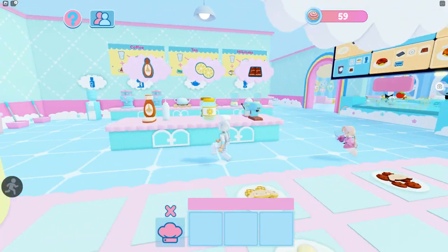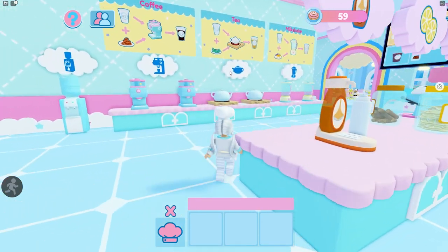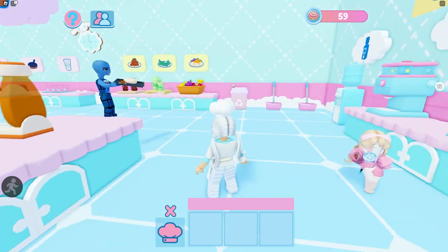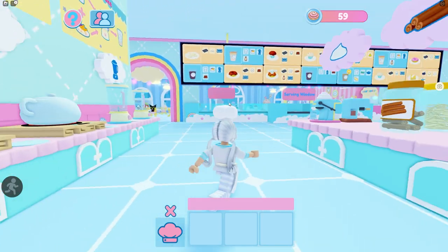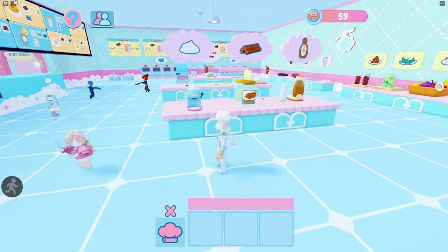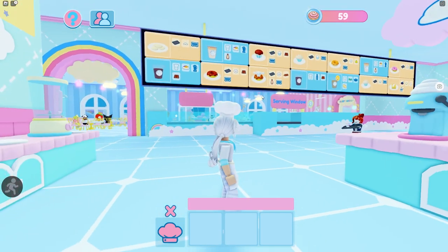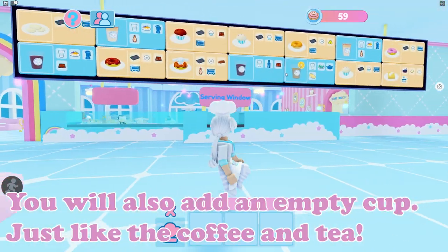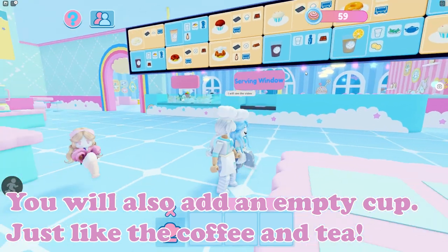The only other things I haven't shown you are tea and milkshake. Tea is pretty easy — you just need a cup and the leaves, bring it up to the machine, and if there are any extras you just add them. All your extras are going to be here. For a milkshake, take your fruit, bring it up to the blender, and add in whatever else you need.